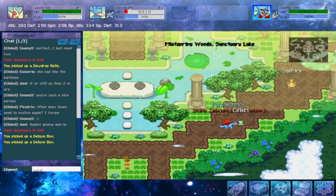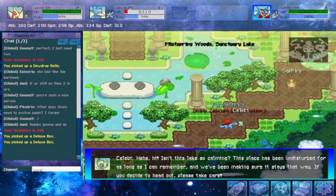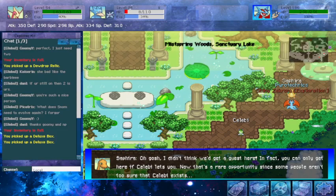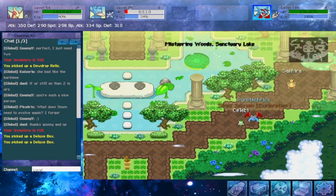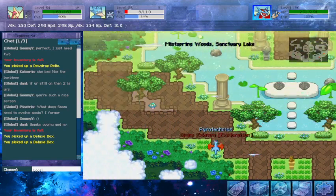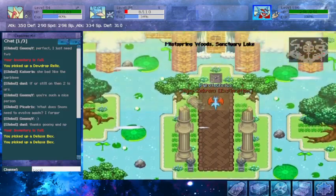We'll talk to Celebi and Saphira the Dragonite here quickly. Celebi says: 'Isn't this lake so calming? This place has been undisturbed for as long as I can remember, and we've been making sure it stays that way.' Saphira says: 'Oh gosh, I didn't think we'd get guests in here — you can only get here if Celebi wants you. That's a rare opportunity since some people aren't too sure that Celebi exists.' And just like that, there are no other NPCs, no other things to do, and no hidden boxes, so we can just head out.